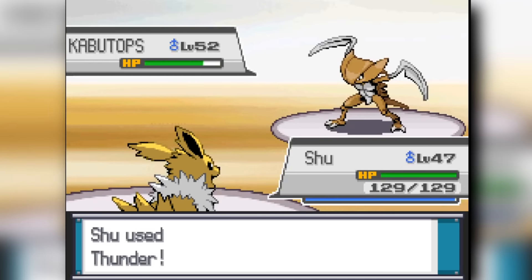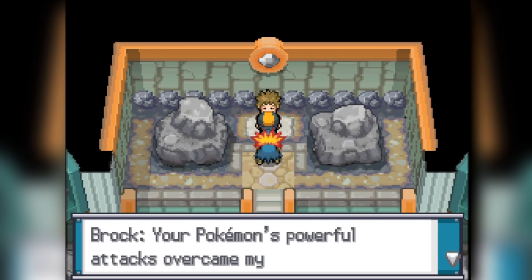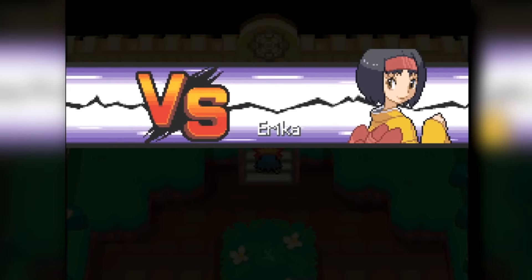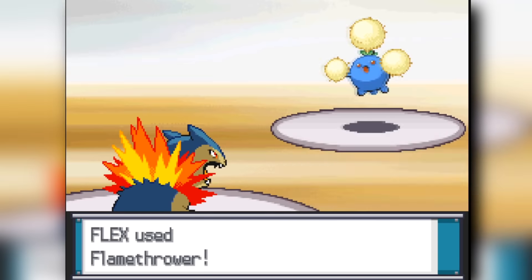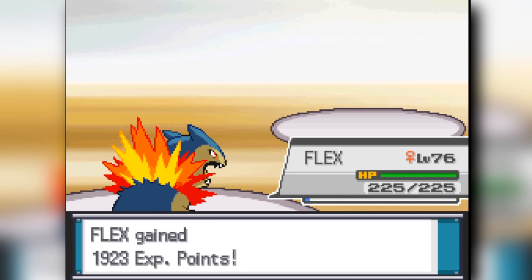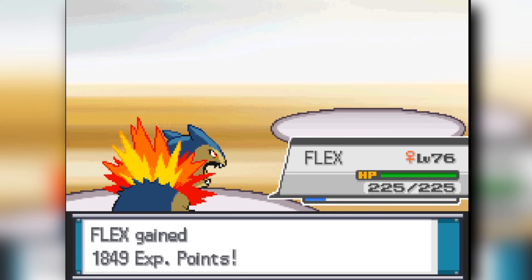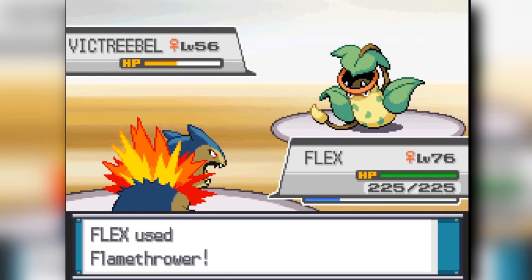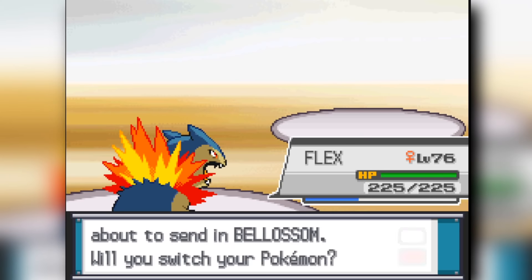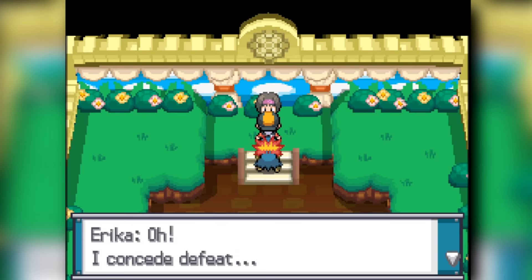Now heading into Cerulean City — I forgot to record Misty's part, but I think you can assume what happens. I think I use my Jolteon to just beat her down. Heading into Celadon City where the next Gym Leader is Erika, the Grass-type. We Flamethrower down all her Pokemon — every single one is dying. There goes Skiploom, there goes Tangela, there goes Victreebel, and Bellossom at the end gets finished. That's the end of Erika.